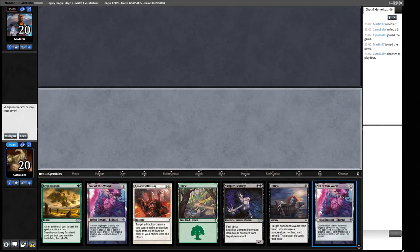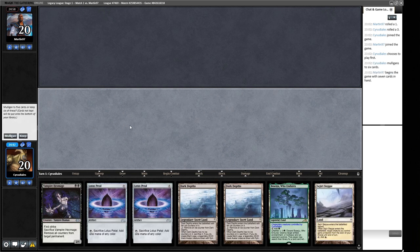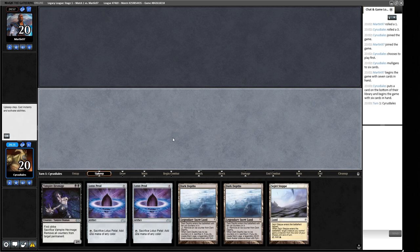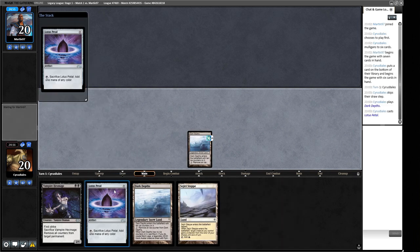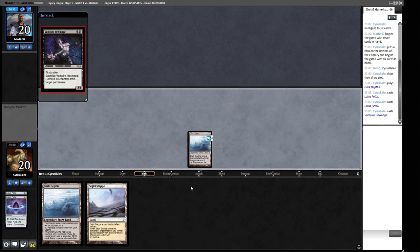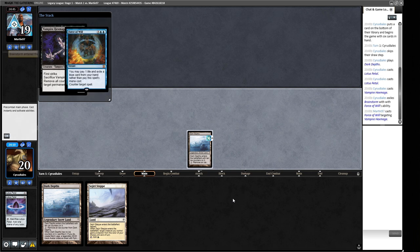Our opening hand doesn't make a 20/20 and doesn't do anything, so it's an easy mulligan. The next hand makes a turn-one 20/20 on the play — we'll keep it and throw back the Beseiju, so we can dodge blockers and if something goes wrong we at least have a Dark Depths back. Lotus Petal, Lotus Petal, Hex Mage — but there's a Force of Will coming from our opponent.